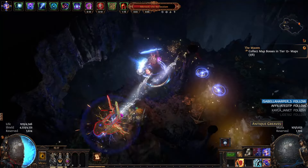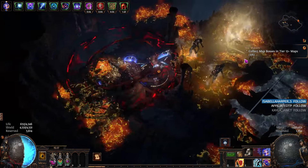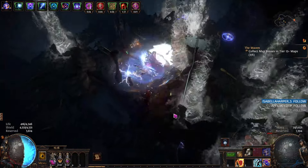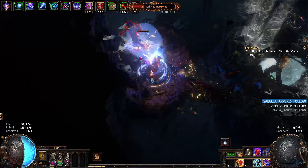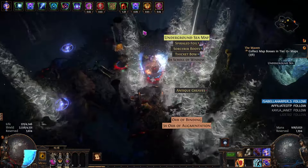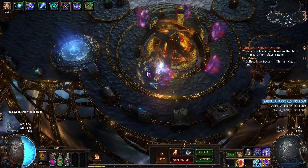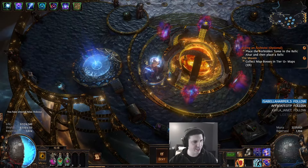That's basically where we are. I'm just going to cap off this map. This boss is going down pretty easy. Again, only one brand attached at a time, which is fine for now. For the sake of toughness, I would keep Instruments of Virtue as it is for now, and then just get more levels and go back to RuneBinder later. That's kind of overall what you can expect from this build in maps, at least in the more early-ish game.